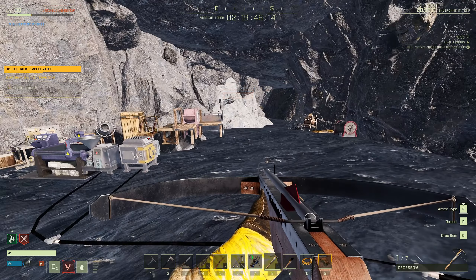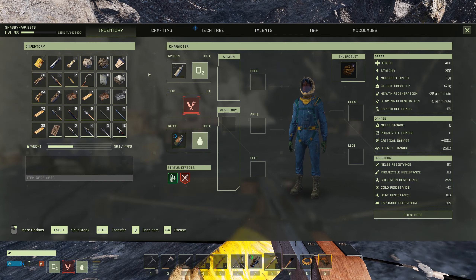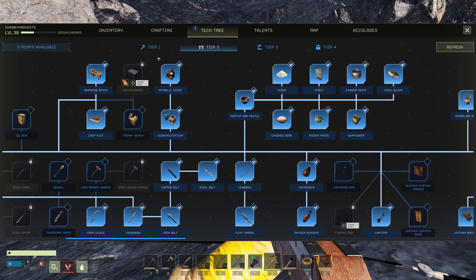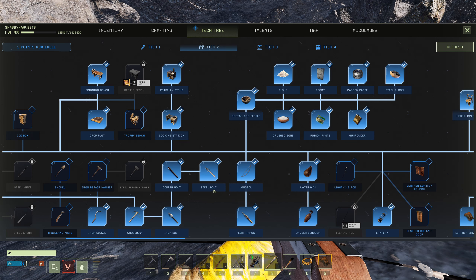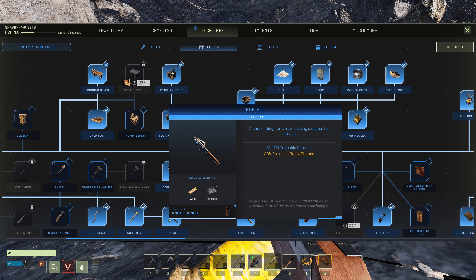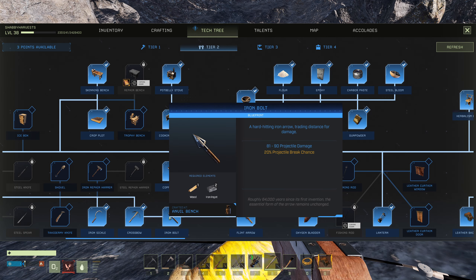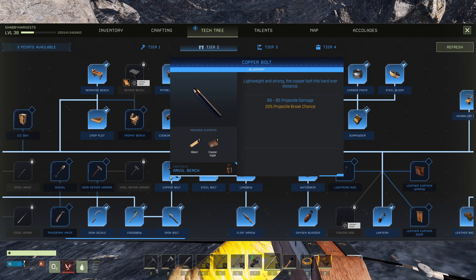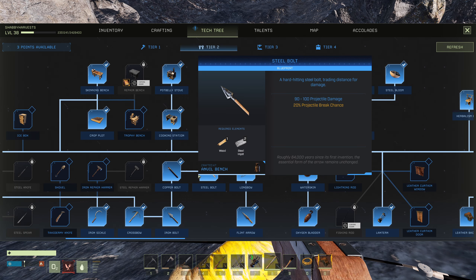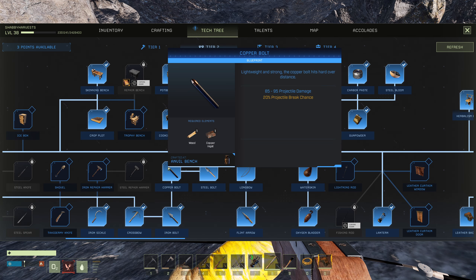Now let's talk about the costs before we go shoot these things. Heading to the tech tree at tier two: you need four points to get to the steel bolt. The iron bolt costs one wood and two iron. The copper bolt costs one wood and one copper — a better ratio. The steel bolt costs one wood and two steel.